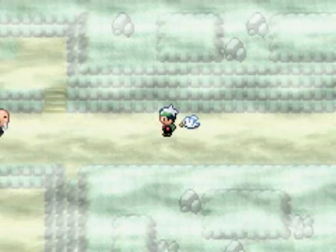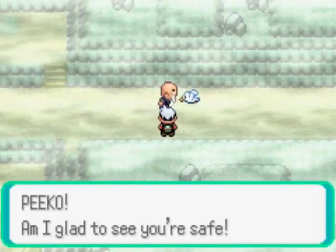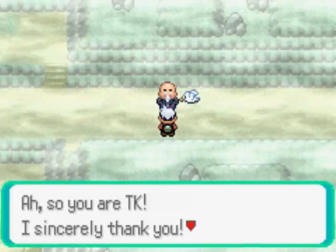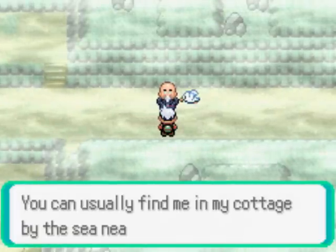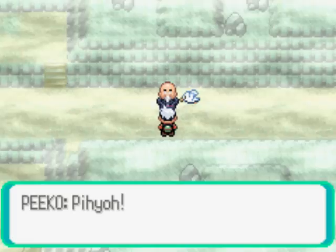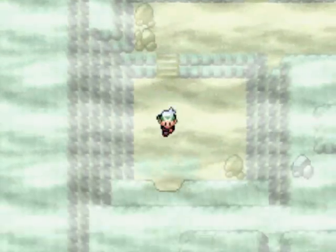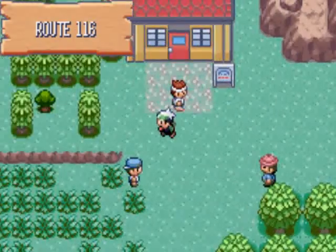The Team Aqua Grunt runs away and here comes Mr. Briney. 'Pico, I'm glad to see you're safe. Pico owes her life to you. They call me Mr. Briney — and you are? Ah, so you are TK. I sincerely thank you. If there's anything that troubles you, don't hesitate to tell me — you can usually find me in my cottage by the sea near Petalburg Woods.' We can't go right because boulders are blocking the other side off toward Verdanturf Town, but we'll move those rocks later.